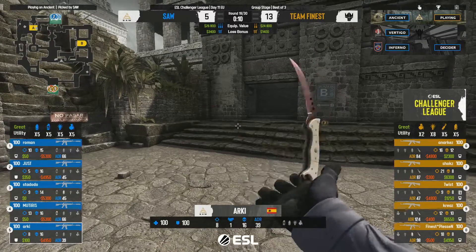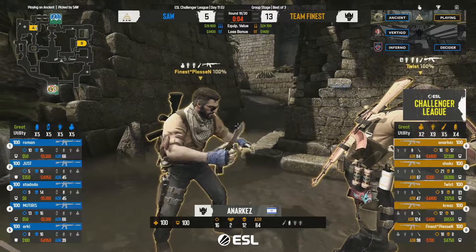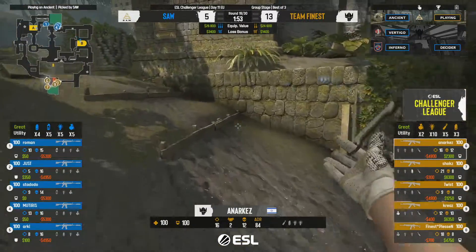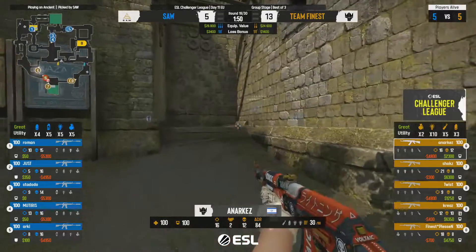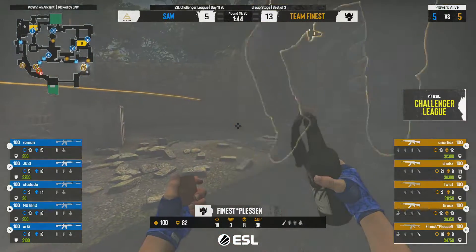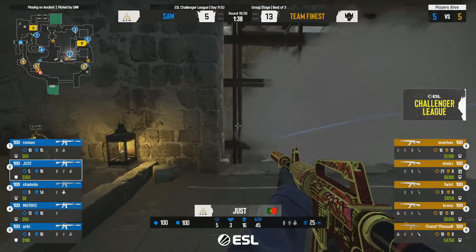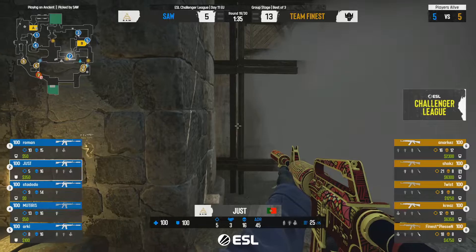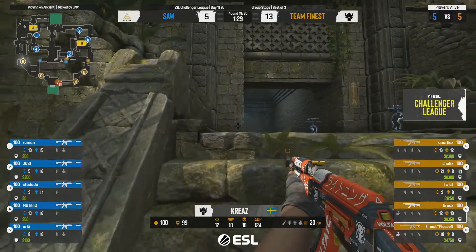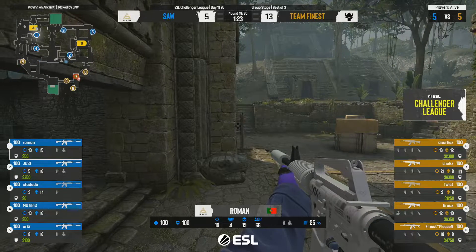With better weaponry now, hopefully we see that change. Map control is so important — Finest consistently pushed sAw into unfavorable positions, stopped rotations, and even if Finest lost the battle they took one or two with them and inevitably won the war. I want to see sAw change that up now. If they lose this round with zero kills, they're only going to have around 3.6-3.7k on a couple of players next purchase round.